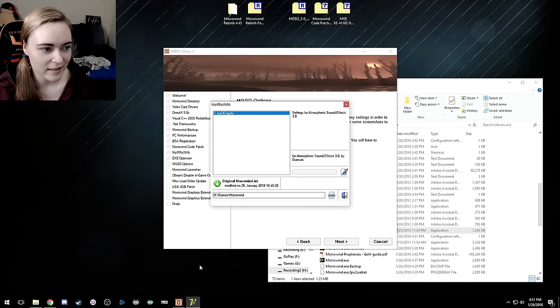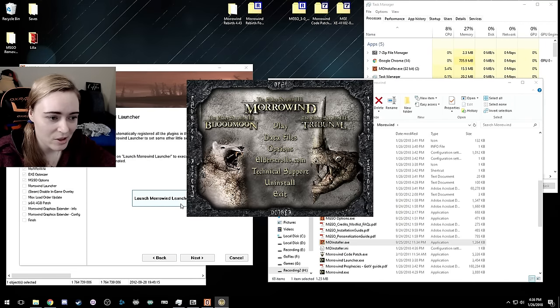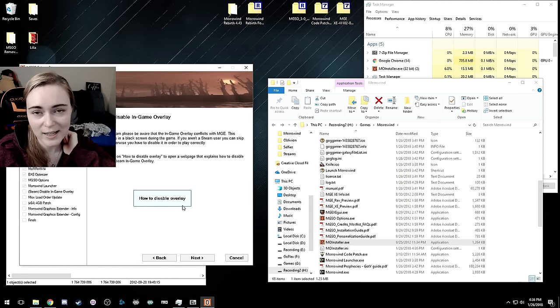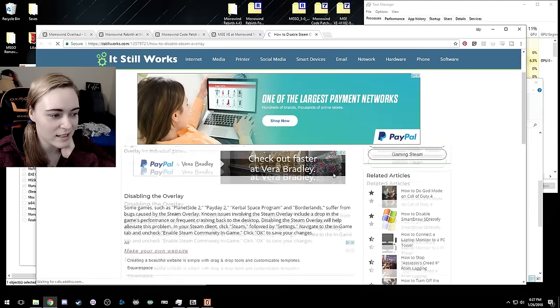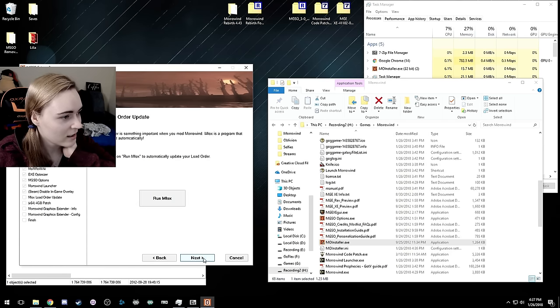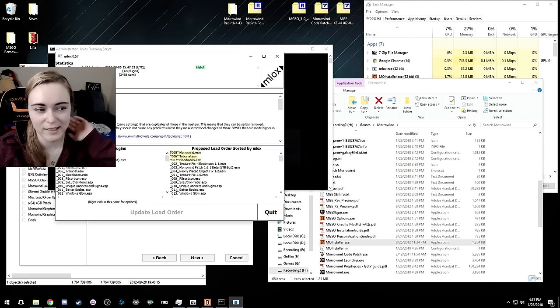The second tab is for the graphics extender — I recommend leaving it on the default setting unless you're having issues, in which case you can choose slightly lower settings or turn it off. Hit apply. Now it's going to do a lot of things hands-off automatically. Next is how to disable the Steam overlay — this only applies if you're running the Steam version. If you click the link provided, it will tell you how to disable the Steam overlay. I'm not going through that because I'm not using the Steam version.